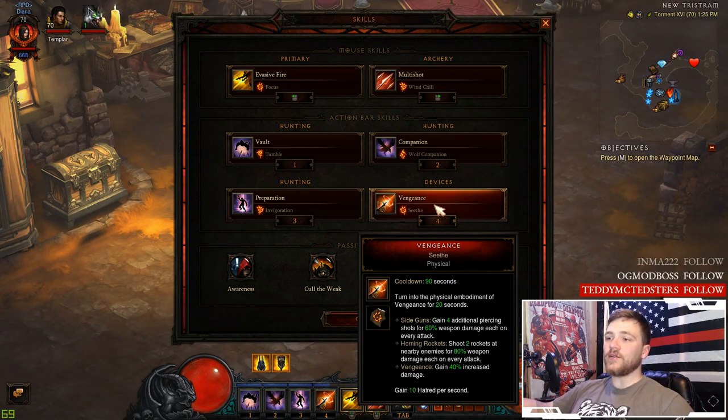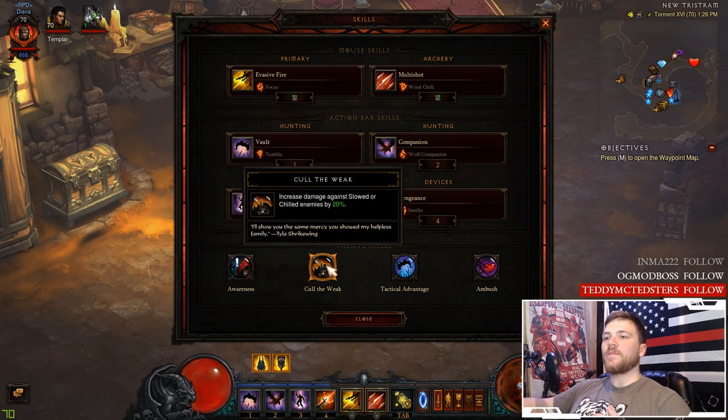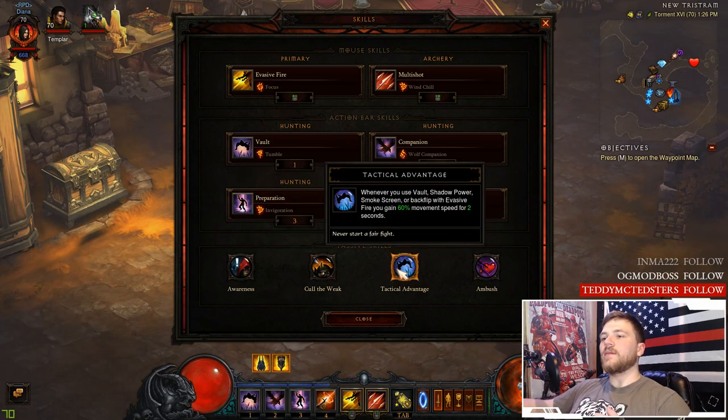Remember, with the UE six-piece set every point of discipline gives 350% increased damage. We're using Vengeance with the Seethe rune — it's a 90-second cooldown but with Dawn in the cube we'll have it up 24/7. Vengeance provides increased damage, homing rockets, side guns, and 10 hatred per second. For passives, use Awareness — you vanish for two seconds and regenerate half your life; this can only happen once every 60 seconds but is very useful. Cull of the Weak is used regardless of fire or cold variant.